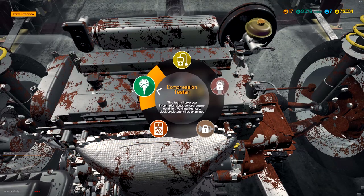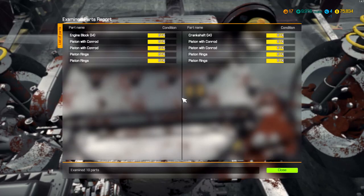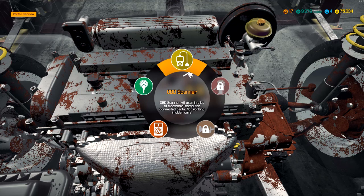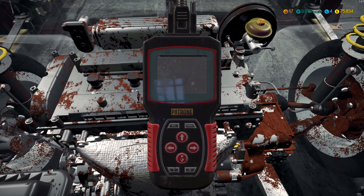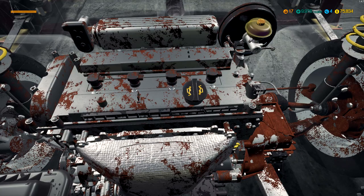First things first — compression test. Let's make sure the engine actually has compression in the pistons and is actually working the way it should. It looks like it stayed in the green there. 60%. You bought a lemon, son. What else have we got here? OBD — maybe this can tell us a few things. Well, at least the car starts, so we can find out what all the suspension problems are. That OBD reading is good too.